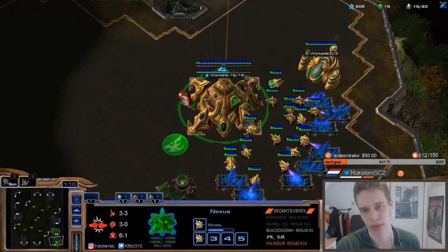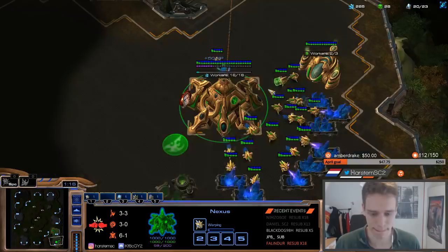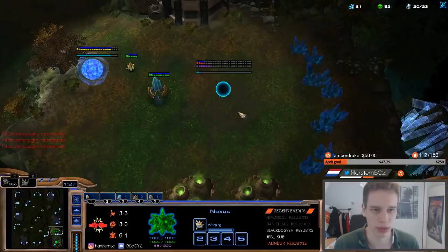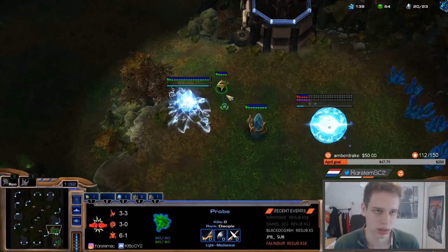Then we rally. Once we're 19 out of 23, we start rallying towards the natural. We keep 2-3 in gas here. With this probe you build the nexus. You patrol it over here to build your cyber core as well. You can make a decision to scout with this one after cyber core, or you can just send it back home.